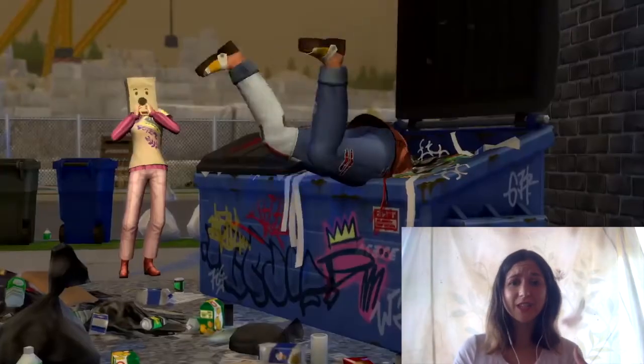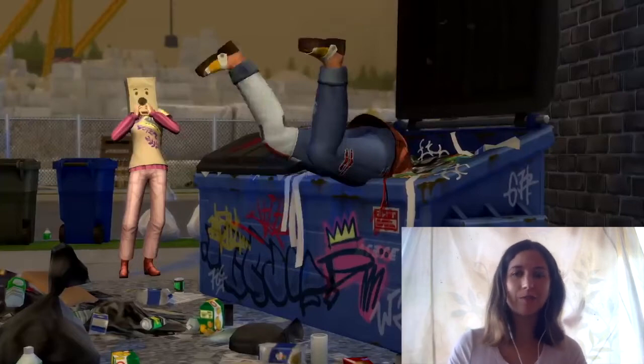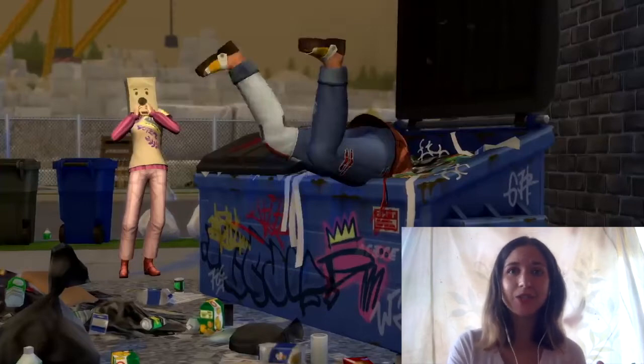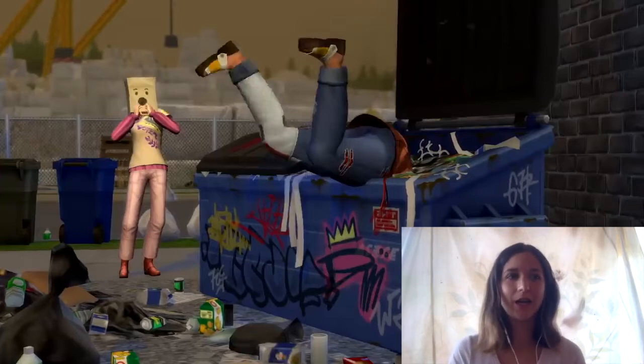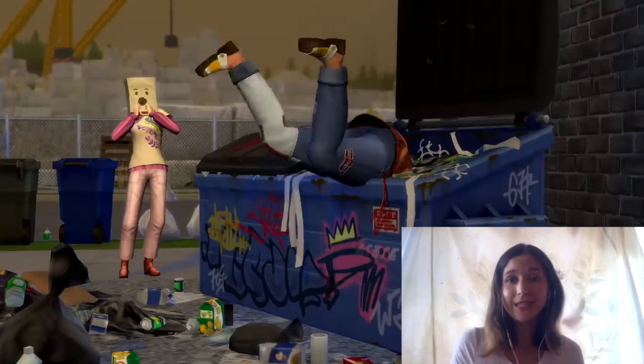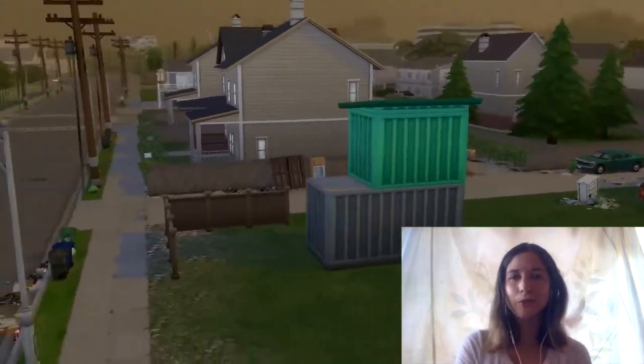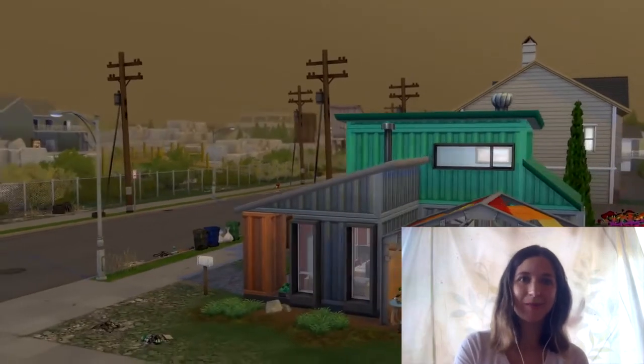Then we have this dumpster diving scene. It looks like one guy gets a herd of flies and then this guy jumps into the dumpster, and another sim is there with a bag over her head — which I do not know why she has a bag over her head. Dumpster diving is an okay activity. I bet you can find collectibles and stuff from it. We had this in The Sims 3 where you could go into people's garbage cans, but I can't say it's a feature I've really missed. It'd be cool if you could get furniture or something like that.